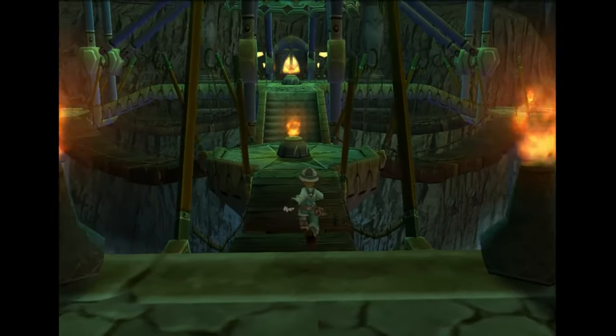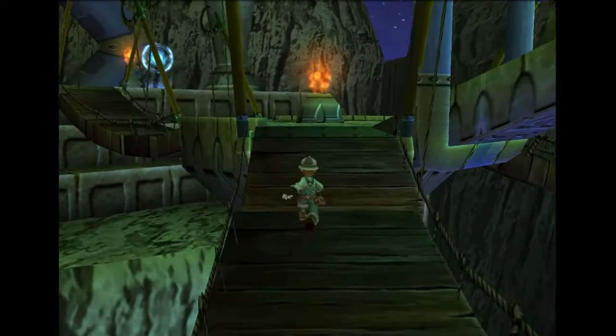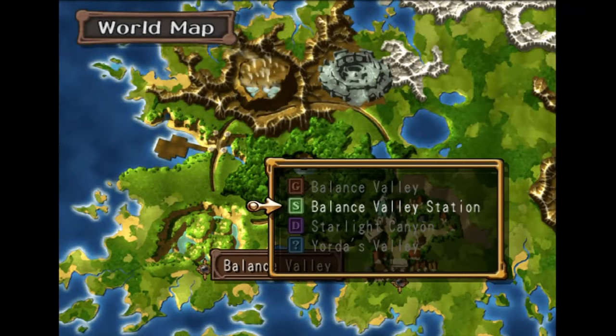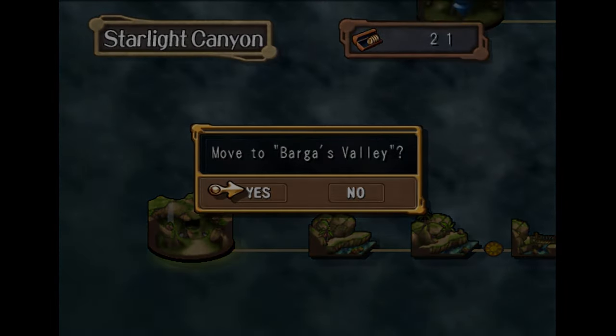Alright, so we just have to go to Starlight Canyon and then go to the Dead End. Just go to Barga's Valley and then a cutscene will happen and we just do our thing.